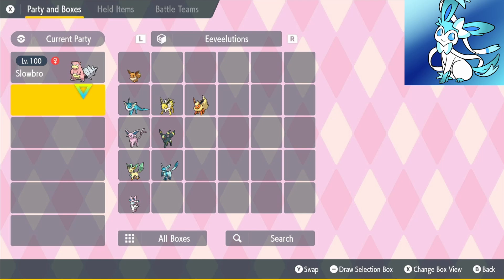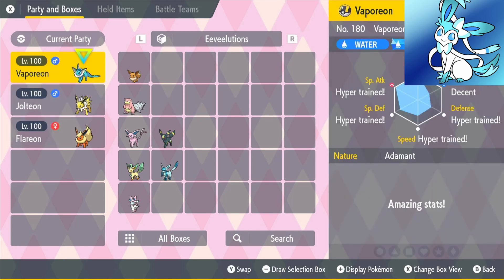I'm going to be showing you a build for every single Eeveelution in Pokémon Scarlet and Violet. After this video, you can use every single one of these Eeveelutions in 5 and 6 star raids, and we're going to start off with Gen 1.